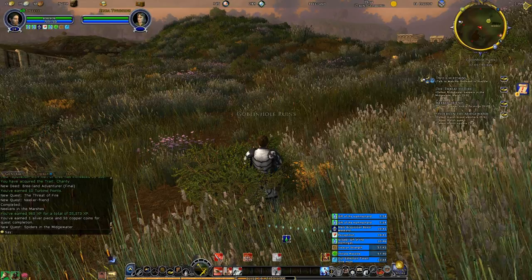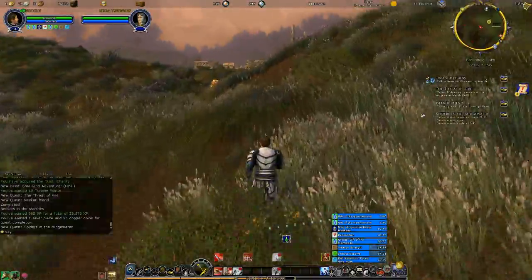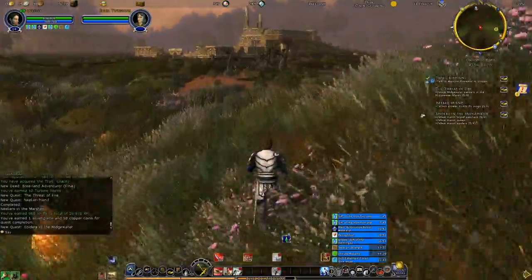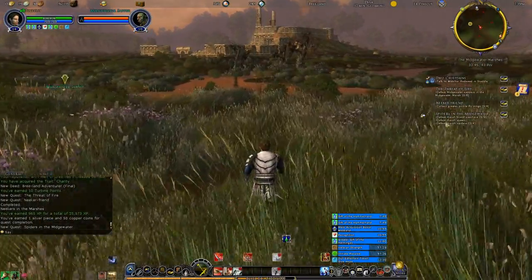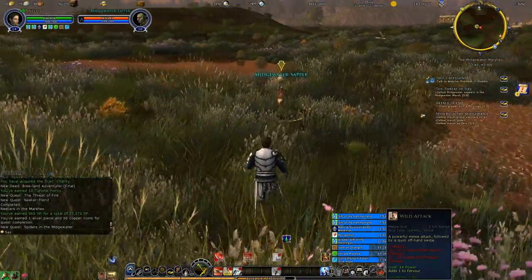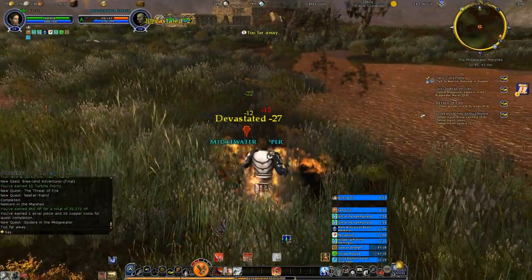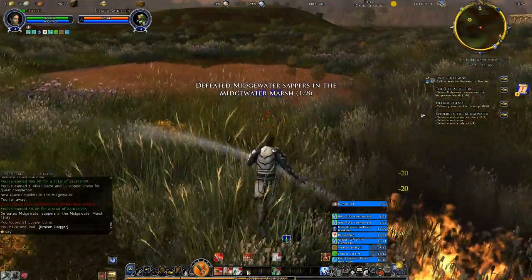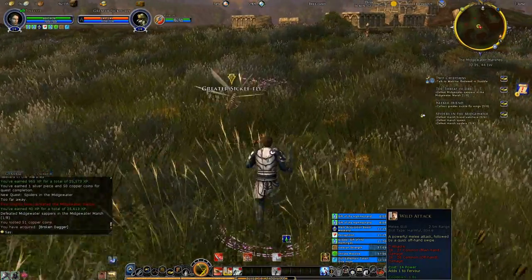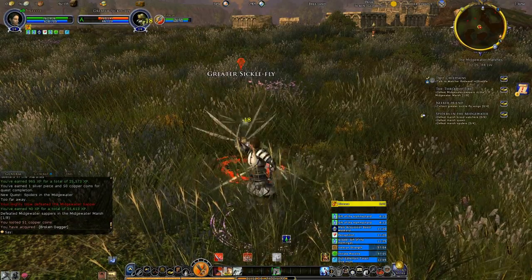I don't want to do that - I want to head toward the spiders. Actually, there are probably spiders everywhere. We have that fort up there - I think that's the fort where I really like to go after the spiders, especially since that's where we'll find the Marsh Queen. But if I run into a sapper, I'll ignore them. This is a greater sicklefly - if I run into any other quest items along the way, I'll grab them.